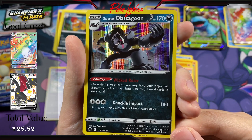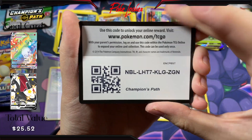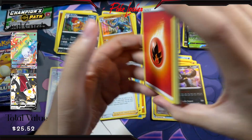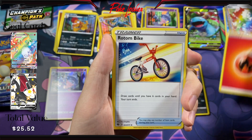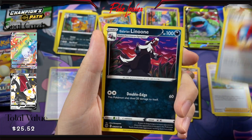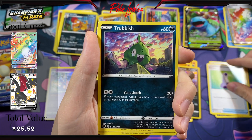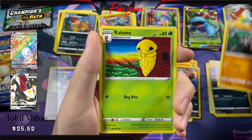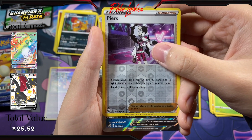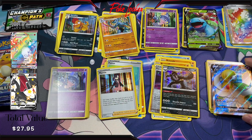Pretty awesome looking card. Pack number nine. Code card. Energy, Rotom Bike, Sonia, Grape Ball, Galarian Linoone, Potion, Trubbish, Rolycoly, Kakuna. Piers Reverse and a Gardevoir V. Okay, we'll take it.